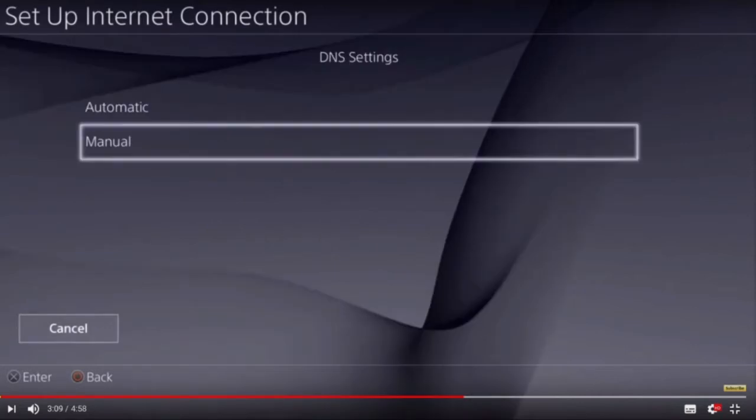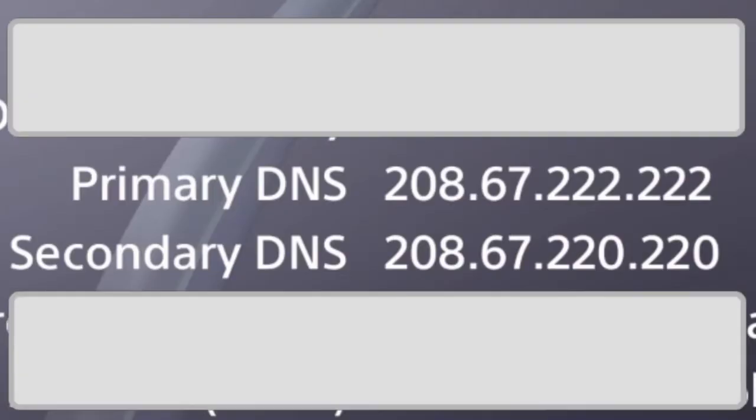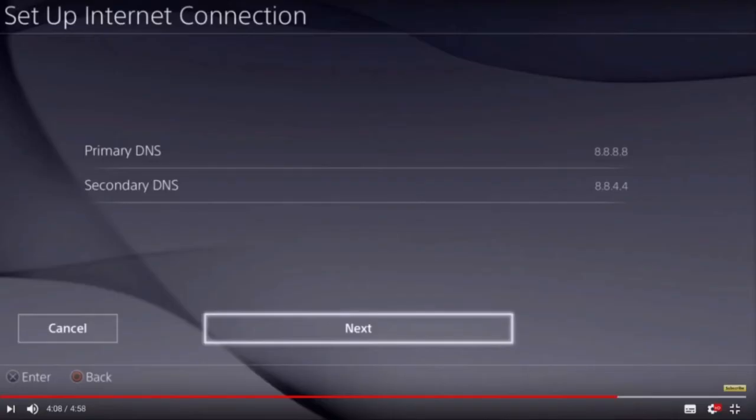This is where the codes come in. Try this one first: for the primary DNS enter 208.67.222.222, and for the secondary DNS enter 208.67.220.220. If that doesn't work for you, try Google's DNS — the primary is 8.8.8.8 and the secondary is 8.8.4.4. For MTU settings just click Automatic.